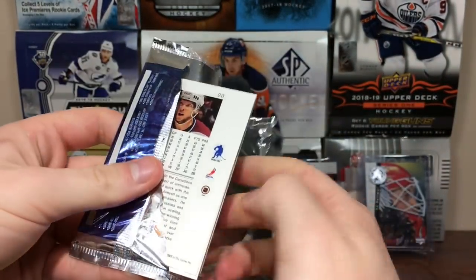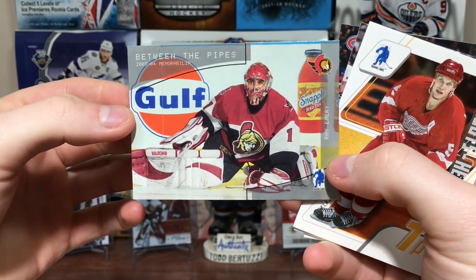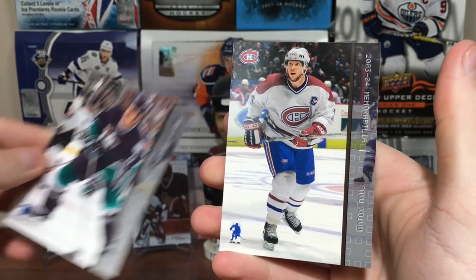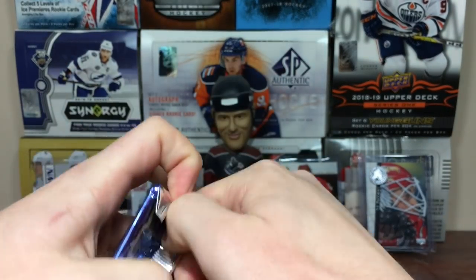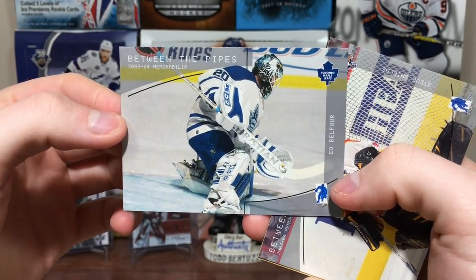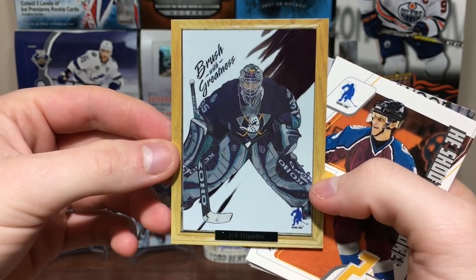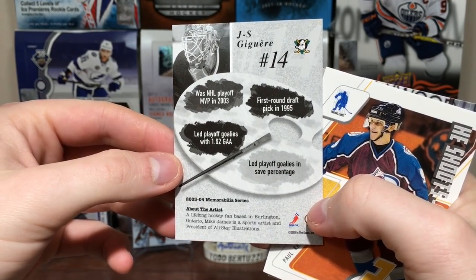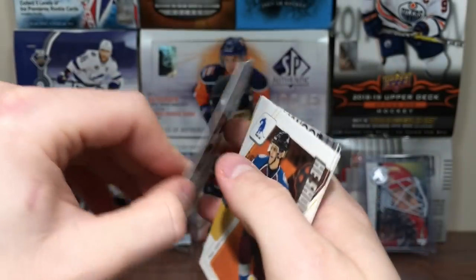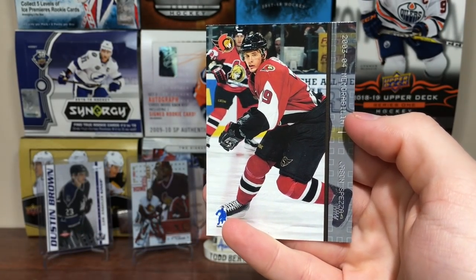Tearing on here with Be A Player Memorabilia. We got Dwayne Roloson, Kevin Weekes, Ray Emery — rest in peace — Nicklas Lidstrom, Sandis Ozolinsh, and Saku Koivu. Still no hit. We got Eddie the Eagle — Ed Belfour! Steve Shields. Brush with Greatness — J.S. Giguere. That's a cool looking card. Led playoff goalies with a 1.62 goals-against average — he was unbelievable. Paul Kariya, Jay Bouwmeester — that's his second year — and Jason Spezza.